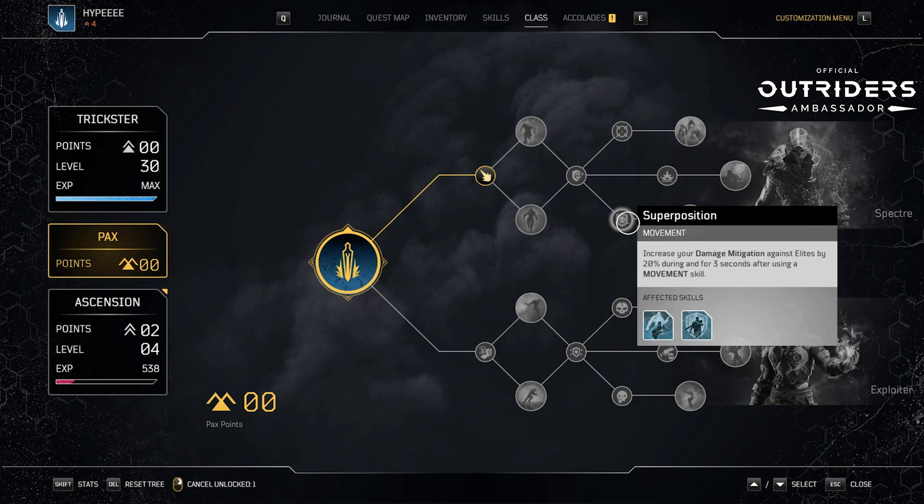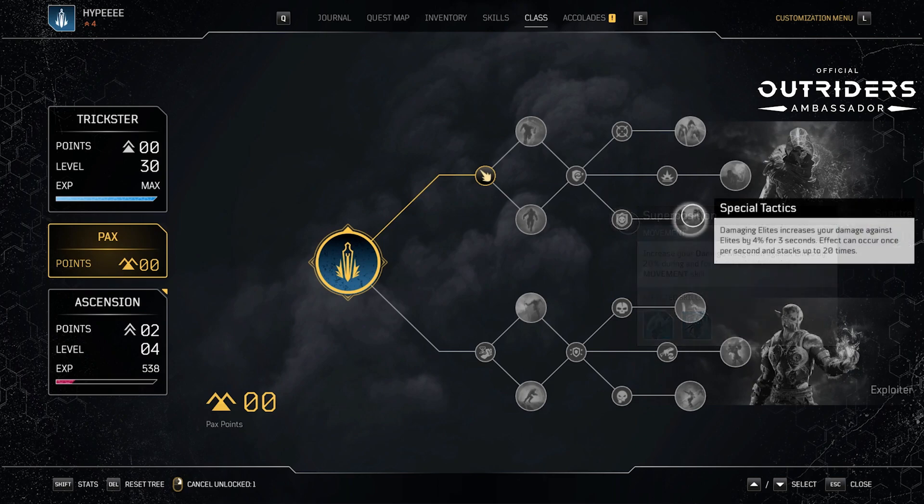We have Super Position — a movement skill node. It increases your damage mitigation against elites by 20% during and for three seconds after using a movement skill. Tricksters have the ability to teleport from one location to another, so that ability gives you 20% damage mitigation against elites both during the skill and for three seconds after, allowing you to refocus your position after warping into a crowded area. Next we have Special Tactics — damaging elites increases your damage against elites by 4% for three seconds, and effects can occur once per second, stacking up to 20 times — that's a total of 80%. Not bad at all.